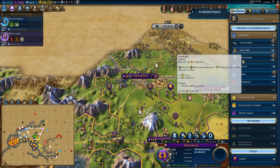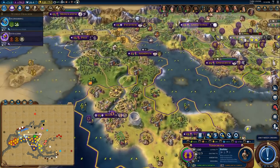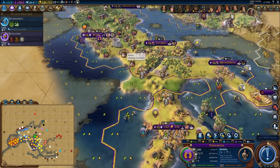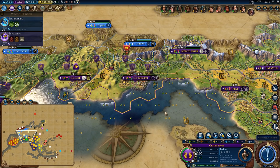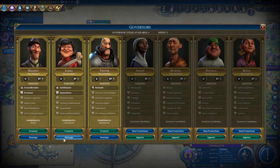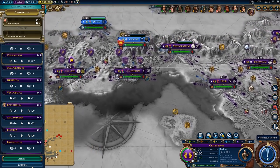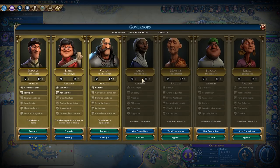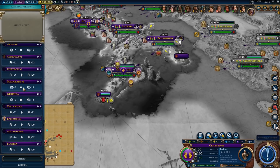A Watermill wouldn't be a terrible idea in here to get a little bit of infrastructure. A builder would be amazing but I'm not quite ready for builders. I should maybe move Liang to somewhere where I'm building builders — like here. This city could produce a lot of builders for me, so let's reassign Liang to Seminellinum and appoint Reyna down there for now.